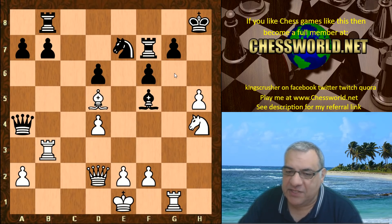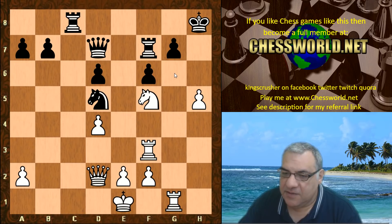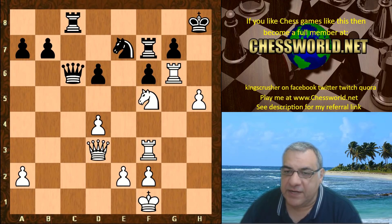Bishop takes d5, knight takes, knight takes, queen d7 — the rook comes to protect the knight. Rook c8, the king steps to f1, queen c6, rook g6 — as though h6 is more supported now. Knight e7, we have queen d3, offering the chance of a passed pawn for an exchange sac, but that would be far too dangerous for black to accept.